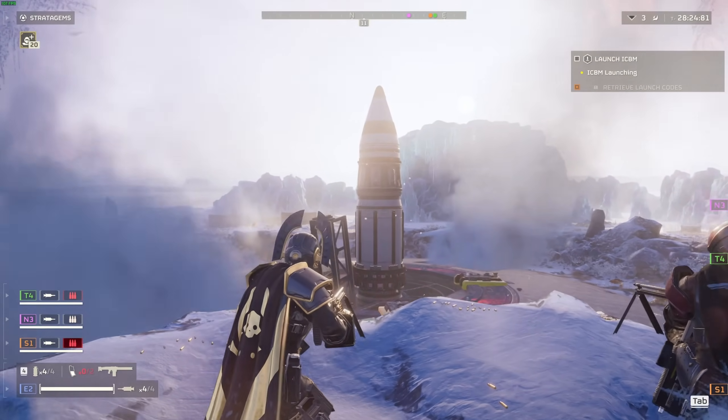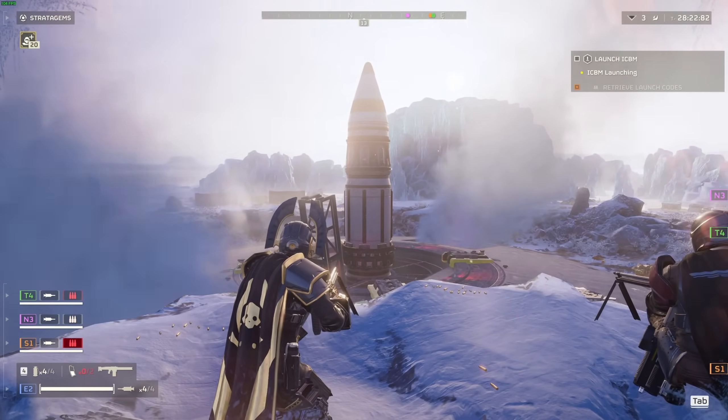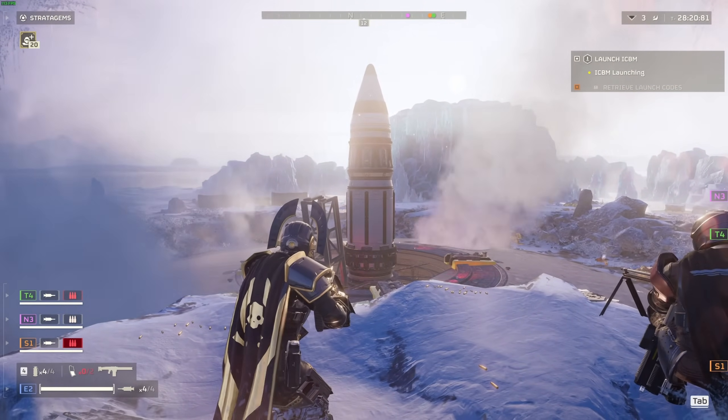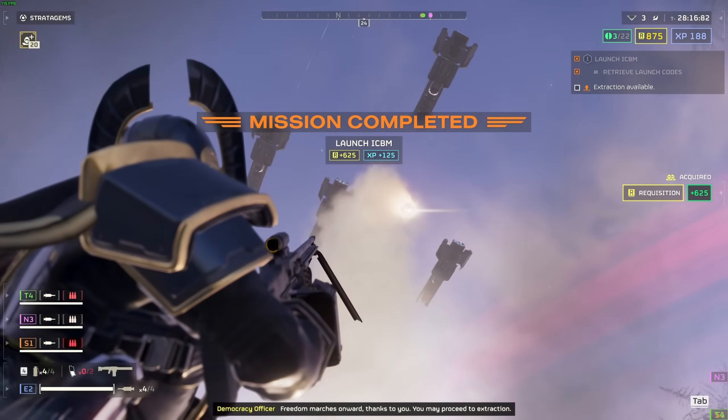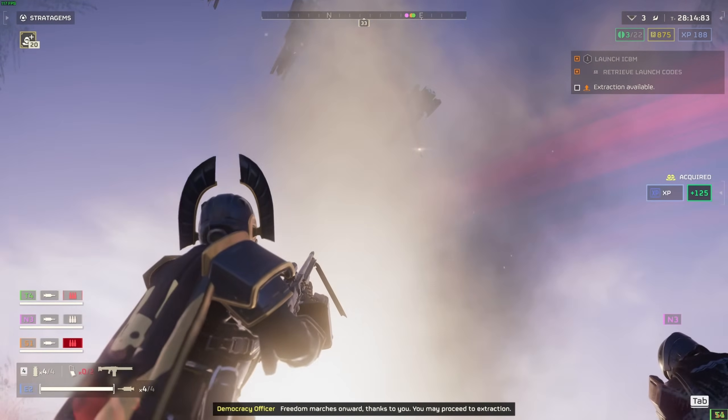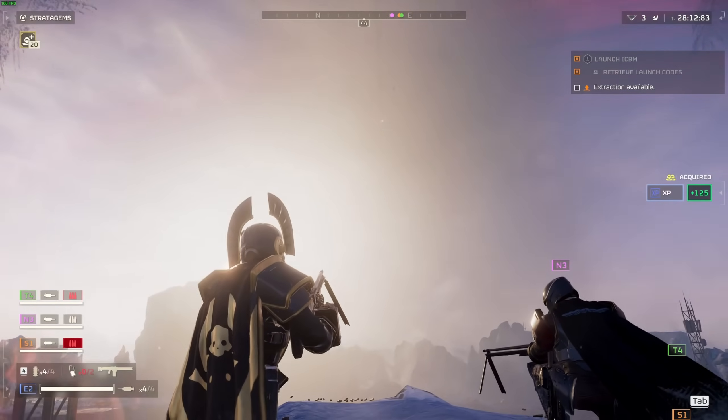Helldivers standing next to ICBMs during launch will now get properly toasty with a chance of not-so-spontaneous combustion. This is hilarious and awesome — I was wondering why this wasn't already in the game as I stood right next to some launchers. This is classic Arrowhead behavior: random, hilarious environmental chaos. I can't wait to see what memes and reels this turns up.